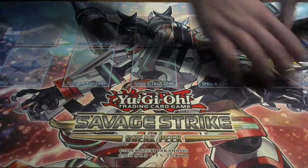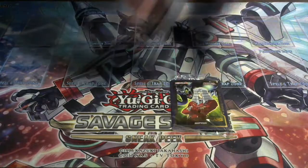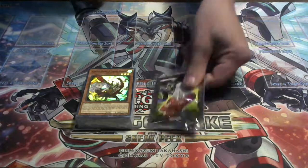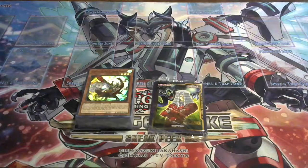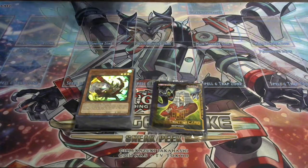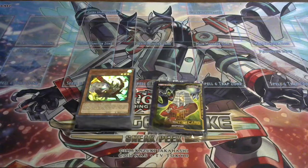The only thing that's a little different that you might end up getting is the extra deck dividers for both you and your opponent — you might end up getting different ones. It comes with every single ghost girl in the game, and those who are really competitive in this game really love the fact that the ghost girls have been reprinted.